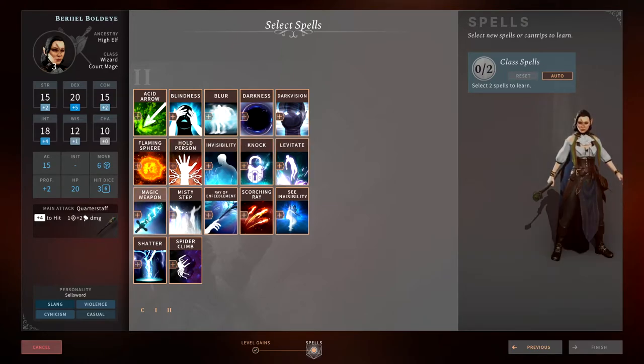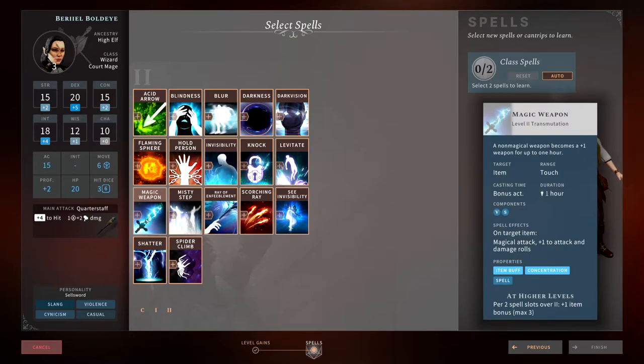Magic Weapon — if you're level three, which you need to be to cast it, you should already have some kind of magic weapon at this point. Giving people the ability to make their weapons magical just doesn't seem worth the spell slot. Instead, cast Scorching Ray to do damage and finish off the fight. I just don't think it's worth picking up Magic Weapon.